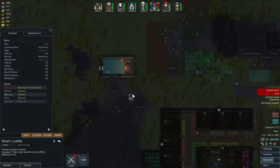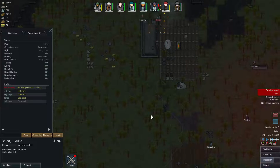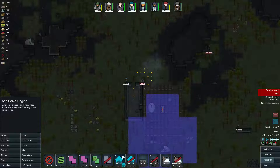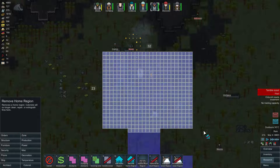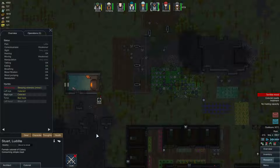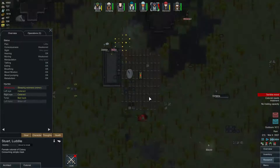Let's actually get Stuart to drop this triple rocket launcher. Now he's gonna put out the fire like a moron. Let's get rid of this home region — I meant to remove home region, there we go. Now what are you gonna do? Consuming simple meal — okay, that's fine, hopefully you make it.